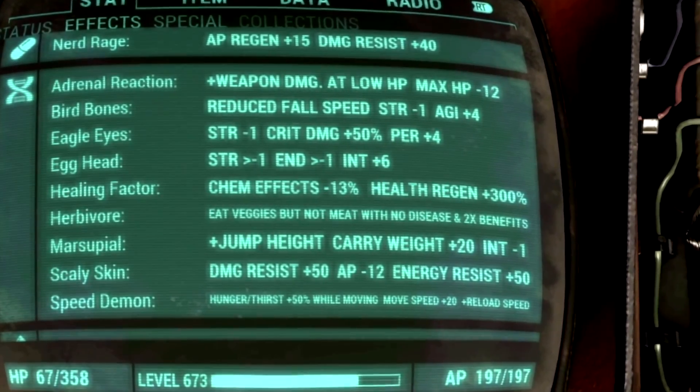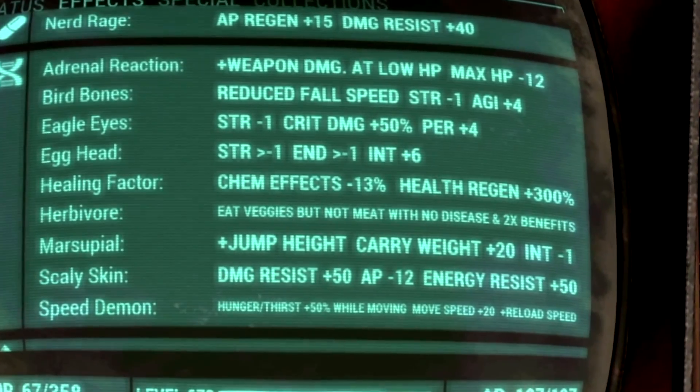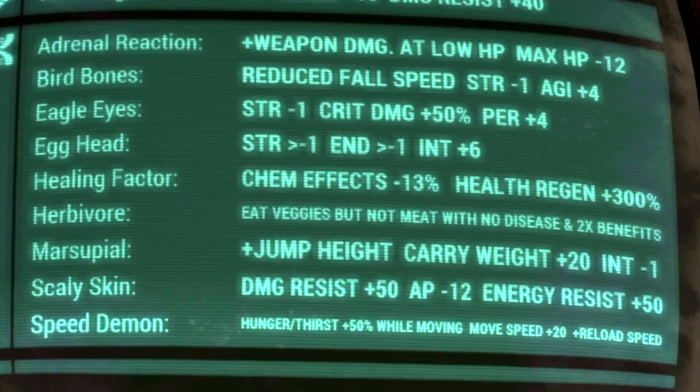Over in the Mutations, we're using Adrenal Reaction, Bird Bones, Eagle Eyes, Egg Head, Healing Factor, Herbivore, Marsupial, Scaly Skin, and Speed Demon.